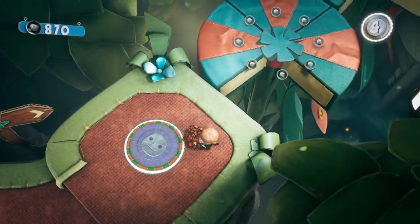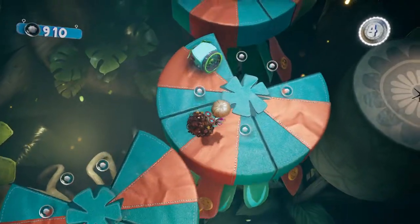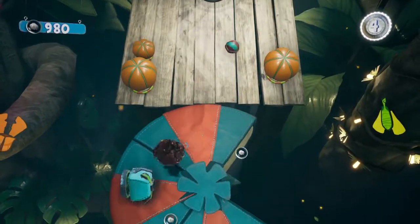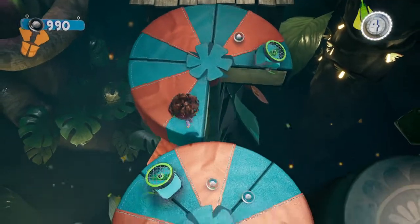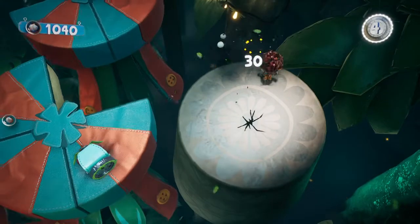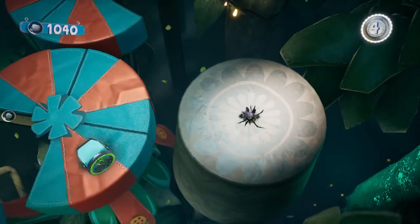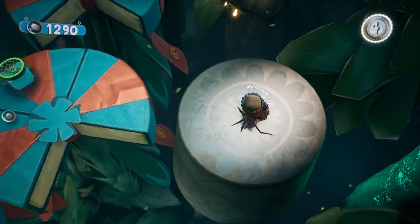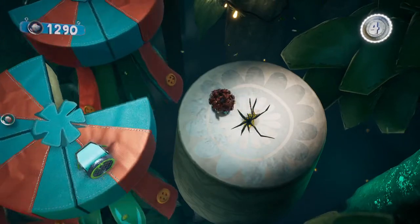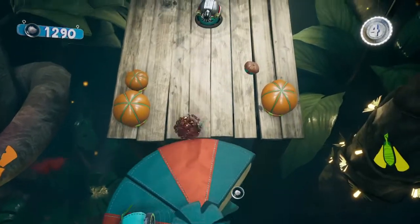That can be more easily said than done. We've got a few enemies to contend with along the way, but we're gonna get here and throw it and come back down over here. Kill that little drill face thing off, and there is the bird of paradise skin — our first item in the level.